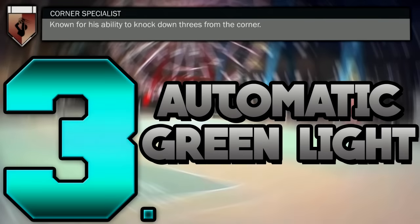The third badge is Corner Specialist. If you play any type of park or Pro-Am, corner threes are the killer of any team. Corner Specialist increases the shots you take from the corners, which are the most overpowered place to shoot from in the game. If you're wide open in the corner with Corner Specialist, 90% of the time it's green — that's why this badge will turn you into a way better shooter.